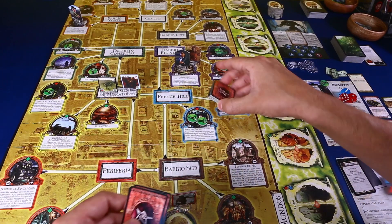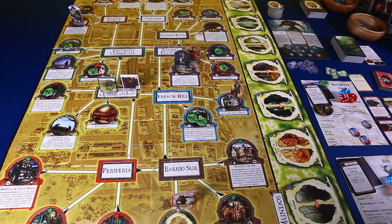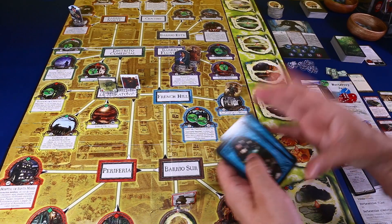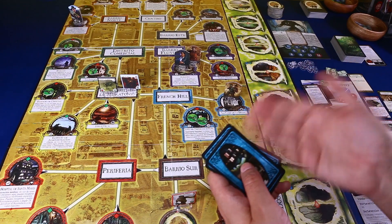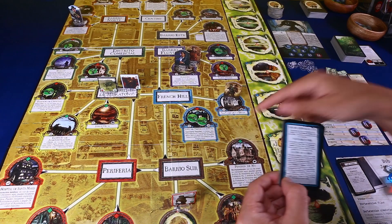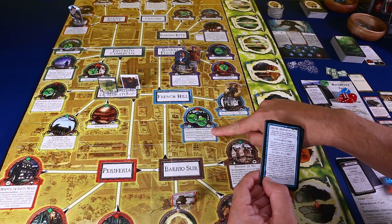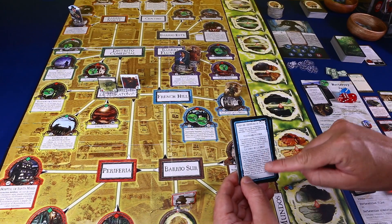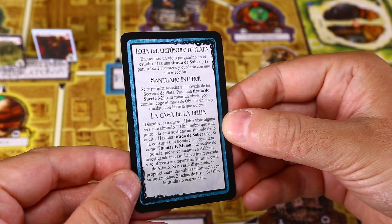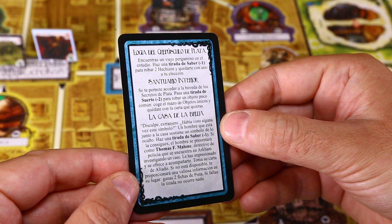Los otros objetos (agua bendita, la cábala de Saboz y el libro de Dishan) los descartamos. Es importante porque Pit puede mirar en cualquier momento la parte de abajo de cada mazo. Darrell Simmons está en la casa de la bruja. Como no tiene efecto especial, vamos a tener un encuentro robando una carta del barrio de French Hill. Las reglas dicen que cuando resuelves un encuentro devuelves la carta al mazo y barajas. Las cartas tienen tres lugares: Logia del Crepúsculo de Plata, Santuario Interior y Casa de la Bruja.